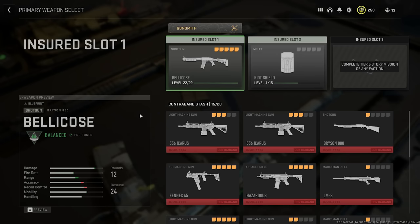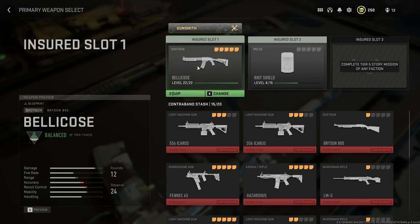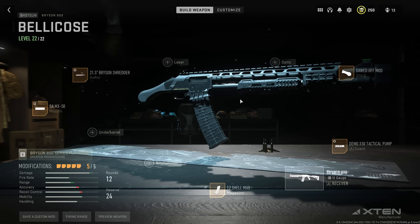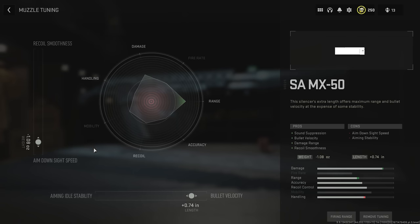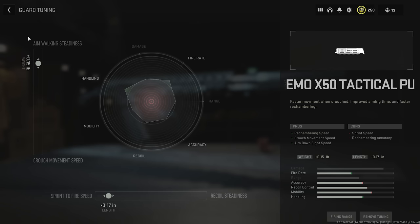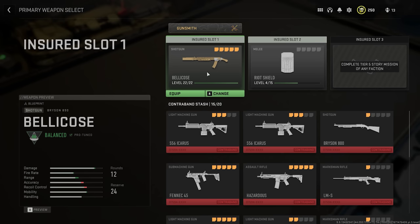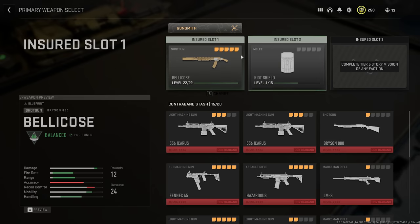Another incredible tip: run the Bryson 890 with a riot shield if you have two insured slots — this is a god-tier combination. For the Bryson 890, use the Bryson Shredder barrel, the SA MX50 muzzle, the 12-shell mag, the Demo X50 tactical pump guard, and the sawed-off mod. If two out of three players run this and the third runs an SMG or AR for PVP moments, it's an excellent combination — the riot shield on your back protects you from AI while the shotgun destroys AI.